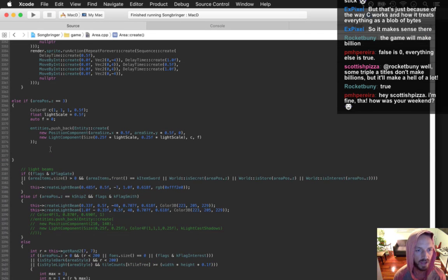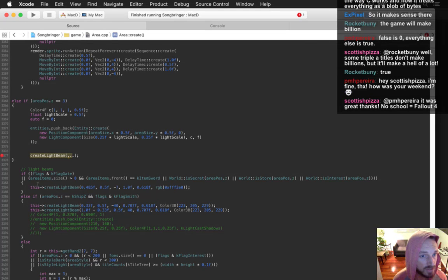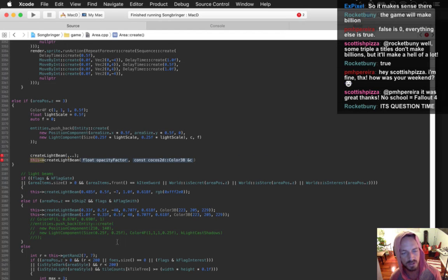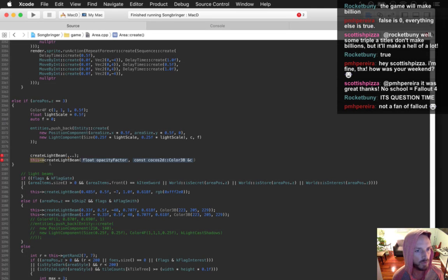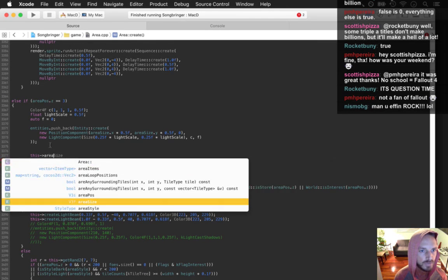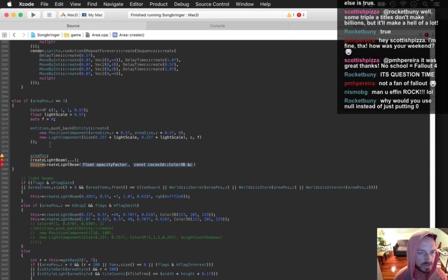Why do I use `this` for my naming convention? If I were to just go 'create light beam blah blah blah' — is that a static method? I don't know. Is it a member method? I don't know. But if I use the convention of always using `this` for member methods, then it's very clear. It makes it way more readable and faster to refactor. Up until a year or two ago I'd even do it for member variables — like `this->areaPause` — but it got really cumbersome so I stopped doing it for member variables. I always do it for functions though, for clarity.